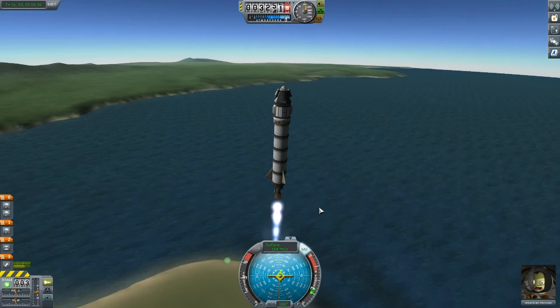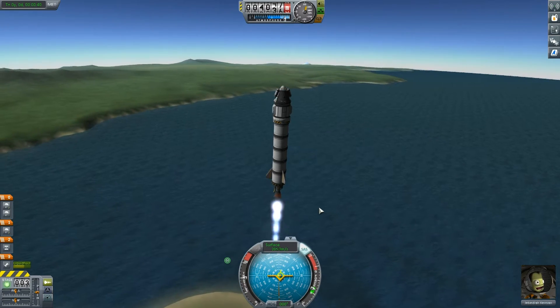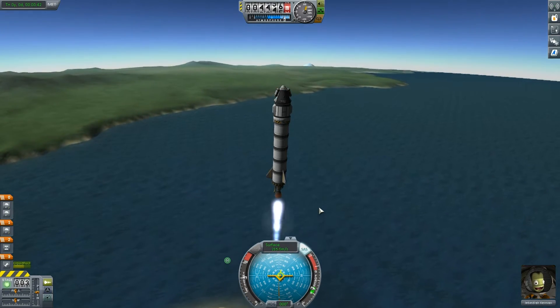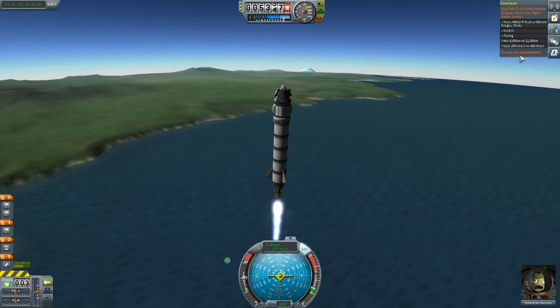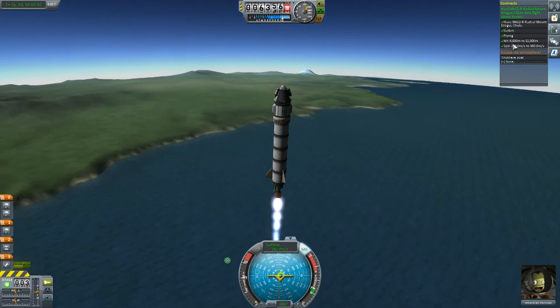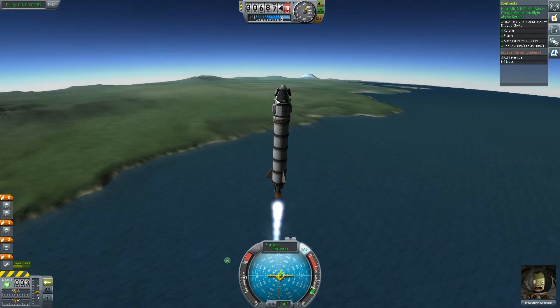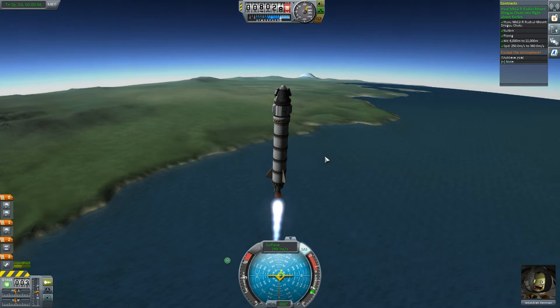Once you get to about 12,000 meters, you can start tilting a bit further right. But you don't want to be too sharp with it, because if you turn too much to the right you're going to destabilize your rocket. From 6,000 to 11,000 meters, we have achieved that contract — we've hauled our chutes and that is complete. Now all we need to do is get out of the atmosphere.